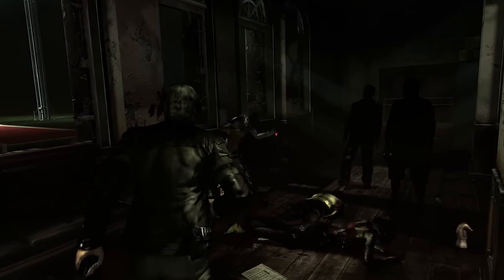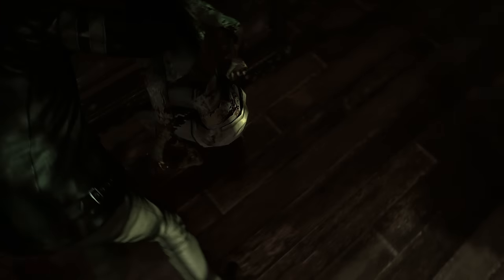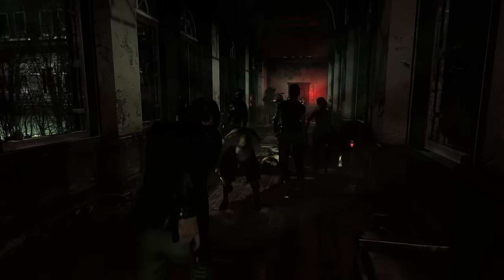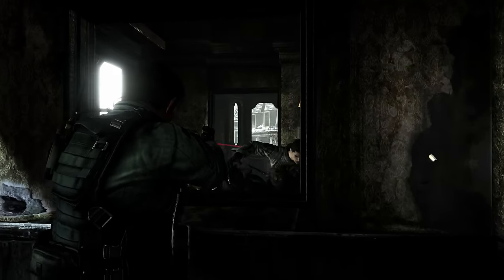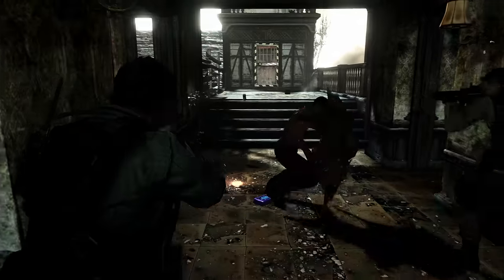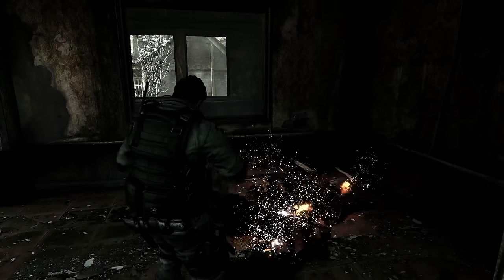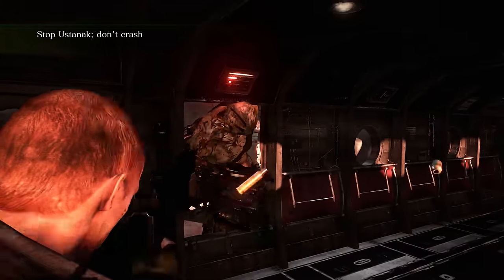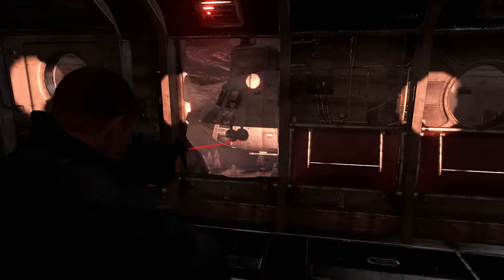RE6 piggybacks off of the over-the-shoulder perspective and gameplay introduced in RE4 with a whole lot of tinkering going on under the hood. The first big change is the fact that — to my knowledge — this is the first numbered RE game that allows for simultaneous movement and shooting right out of the box, which expectedly feels really damn good. Of course, to make up for this newly acquired mobility, enemies now have the opportunity to get at you from more than 20 horizontal feet away.